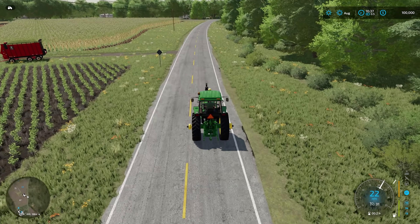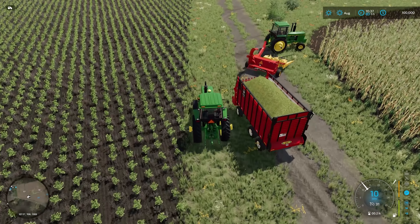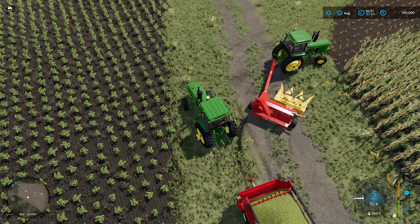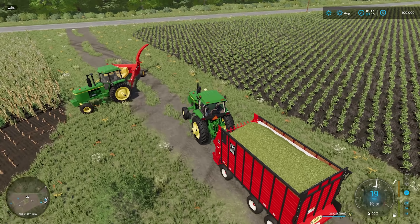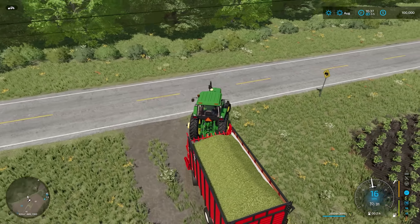From that cornfield there we're probably going to get a decent enough crop off this, so it does beg the question that we could make a little bit of extra money out of our other cornfields, which is great because we don't have much. Forage box hooked up — you can see the PTO attached as well. Really nice mods these from Cunningham — I like them a lot. Mod link in the description if you want to grab these, I would strongly recommend it.